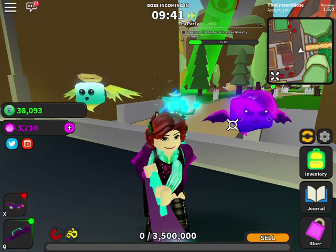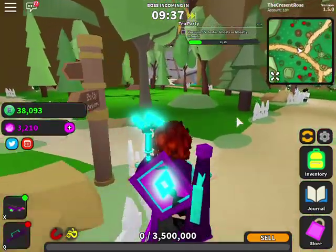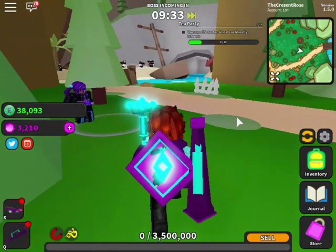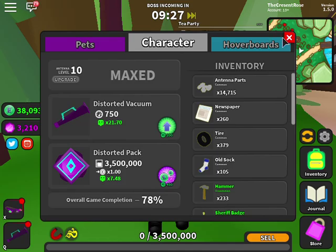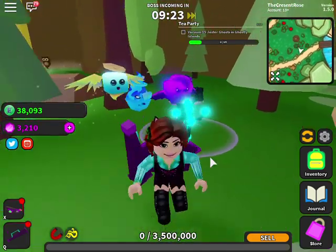Let me show you Luna real quick — I've completed all her quests. She is located in the forest area, but you cannot even talk to her or do her quests until you have upgraded your antenna to level 10. If you haven't done that, she'll be completely blanked out and you won't be able to interact with her at all.